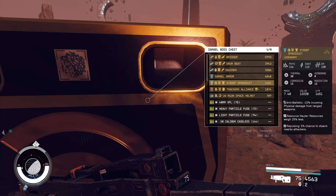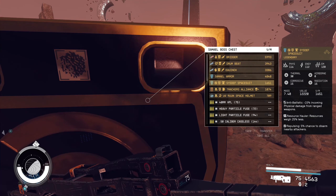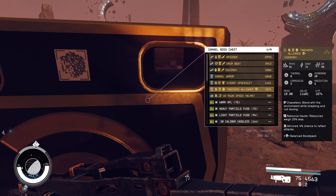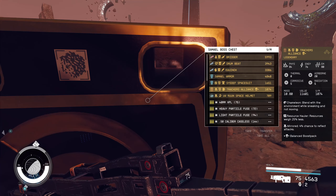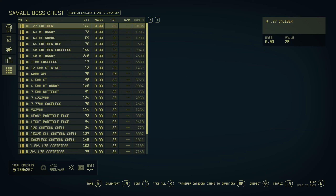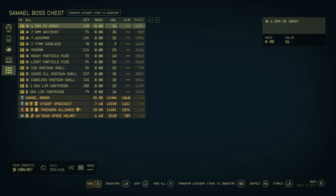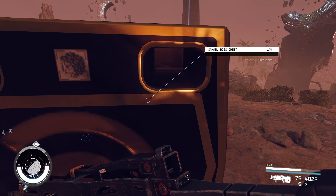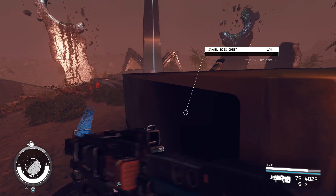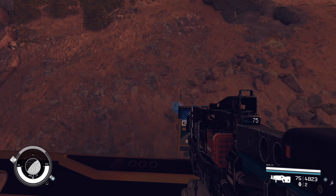The Sister space suit isn't too bad either — good resources, weighs 25% less. Trackers Alliance gear as well. I'm going to take all of this. I'll just press take all — not sure why I didn't do that straight away.